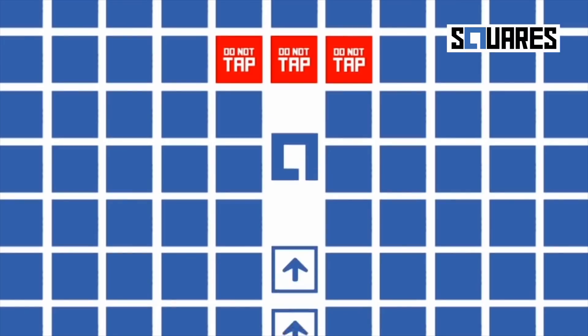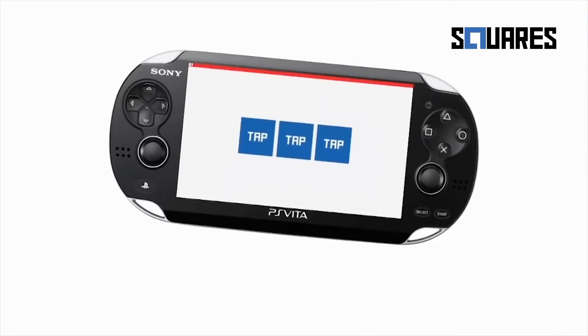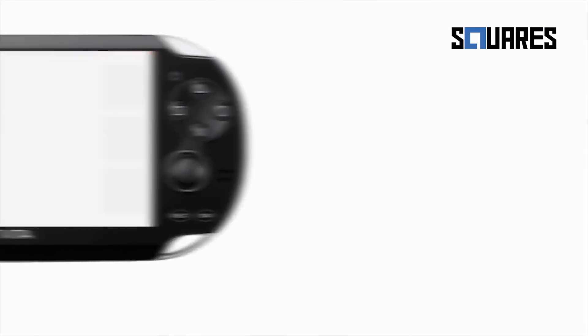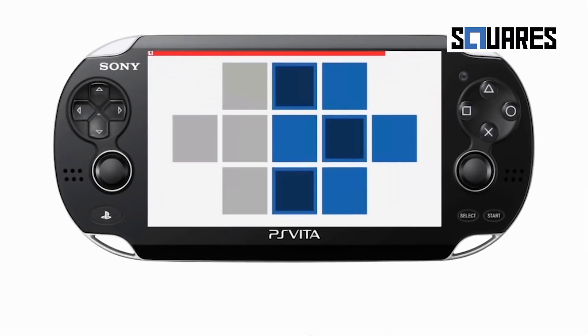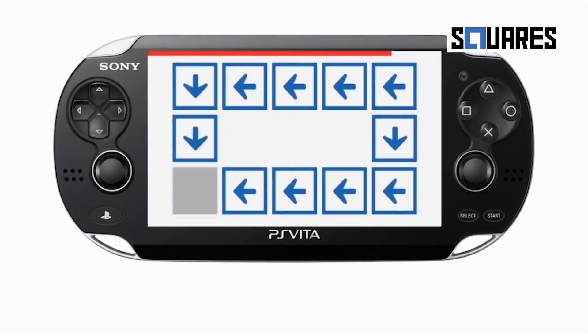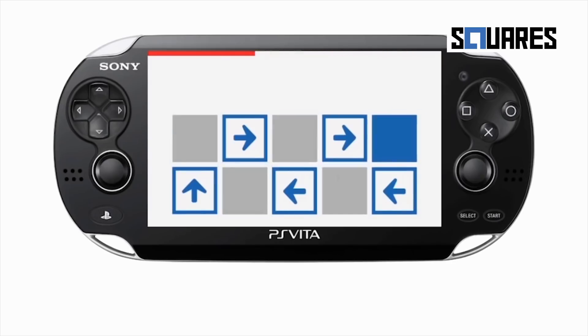And finally, game number six is Squares, which looks as fun as watching paint dry. But what it lacks in any visual appeal at all, it tries to make up in puzzles — mainly ones that test your reflexes and speed of reactions. Maybe something to try on your commute to work or school.